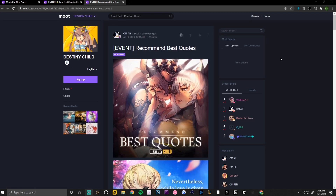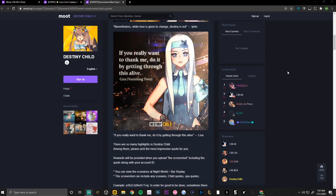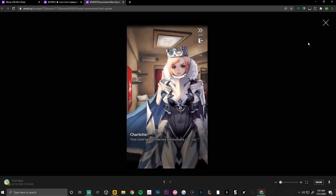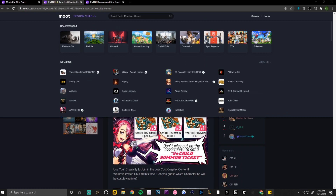The last boot page event ending is the Recommended Best Quotes event. All you have to do is find a quote from the bar replay — for example, Lisa's quote: 'If you really want to thank me, do it by getting through this alive.' Comment below with the quote and your account ID along with a screenshot from the bar replay. Just for participating you receive 300,000 gold, with the reward date on July 27th.